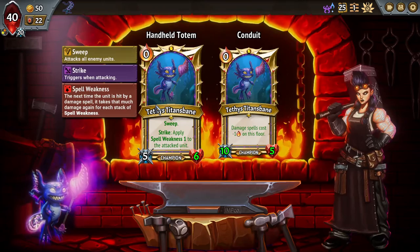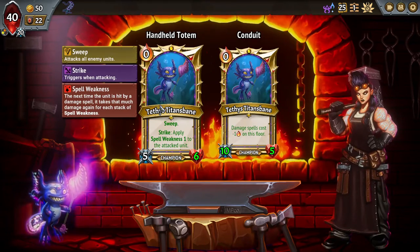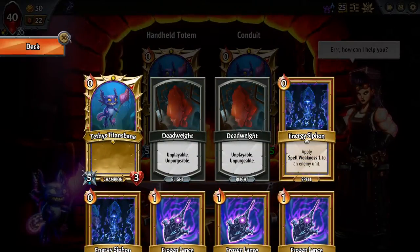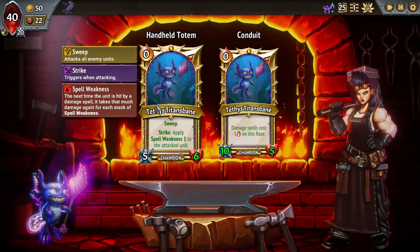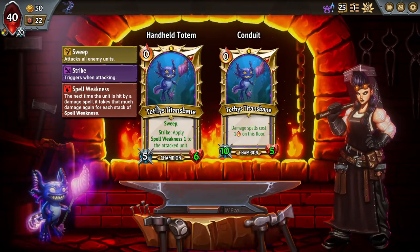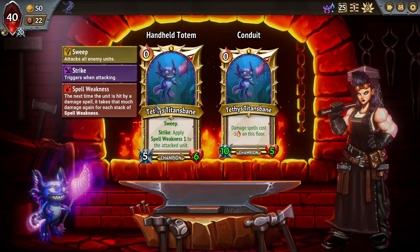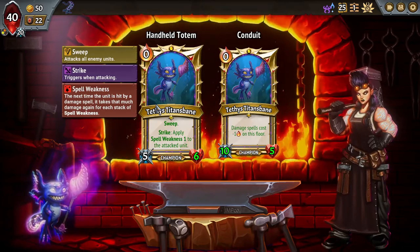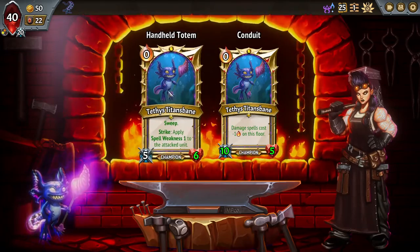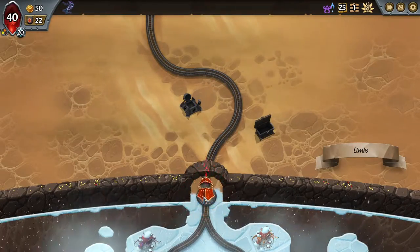Let's see where our Champion is. Looks like we can either reduce cost of damage spells or apply Spell Weakness with Sweep. I haven't found the cost reduction too impressive overall — just making your crappy spells zero and your slightly more expensive spells slightly cheaper. It doesn't accomplish that much and scales poorly later on. So we'll just pick up the Sweep. It does an all-right job clearing crappy minions, and the Spell Weakness can get us through the early bosses.